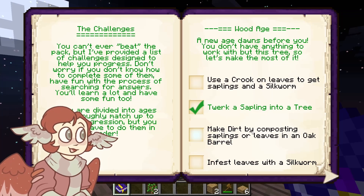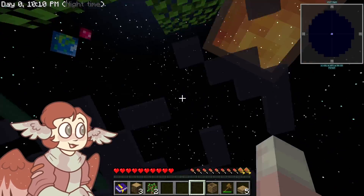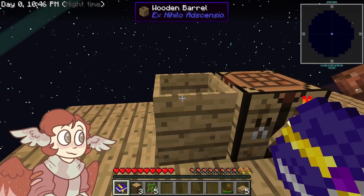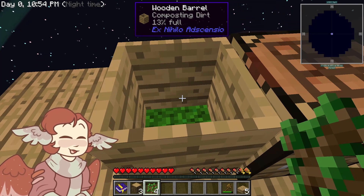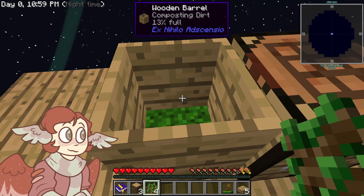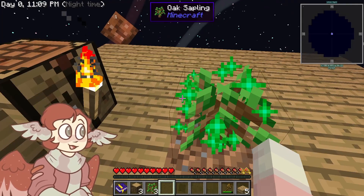Make dirt by composting saplings or leaves in an oak barrel. I'm gonna cross my fingers that this is the right barrel because I would like to make some advancement in this — genuinely, I have no clue what's going on. Composting saplings... that seems like it's gonna take quite a bit — I wanna say like seven saplings. I don't even have that many, so let's just freaking farm a bunch of trees real quick.